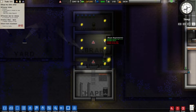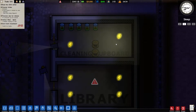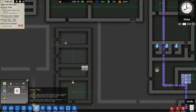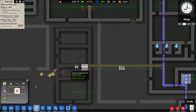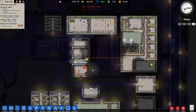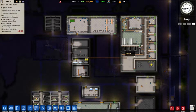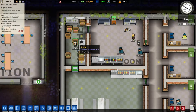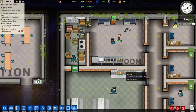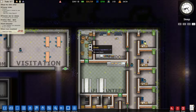Now we also need to keep a better eye on the cleaning cupboard because people who work in there will steal the cleaning supplies as drugs and use them. So we need to keep an eye out for people doing that. We also need to run water up here — I forgot that. And the prison is actually looking pretty nice now. Why is there so much food up here when they're not cooking it? Is that a bug? At least he's cleaning it, but he's not cooking any food.